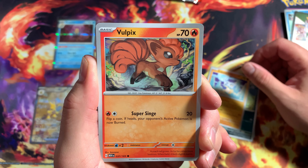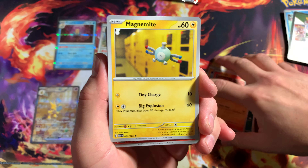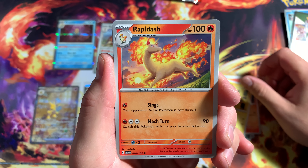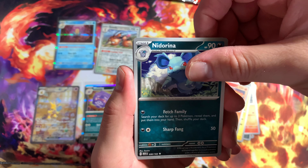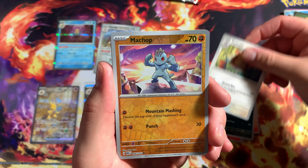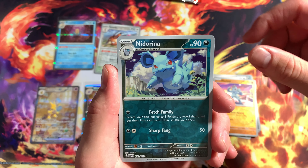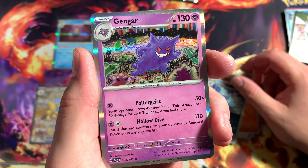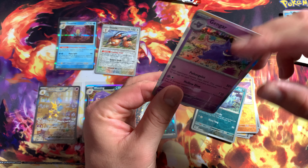The Vulpix almost looks like a Halloween theme - like he's running. I should have put Vulpix in the Halloween ones. Got a Magnemite, and a Rapidash. These cards are all new to me, so I'm building my set as we go - all these cards I'm pulling are going right into the binder. Got a Nidorina reverse holo. And for the last card of the day - we got a Gengar! That's it for these pack openings for the 151.